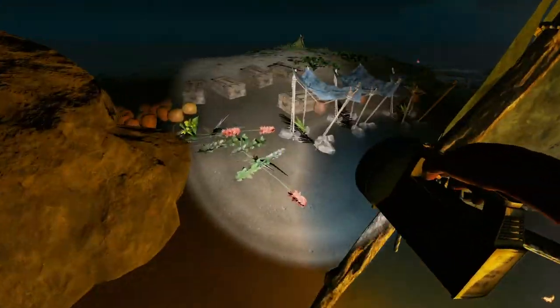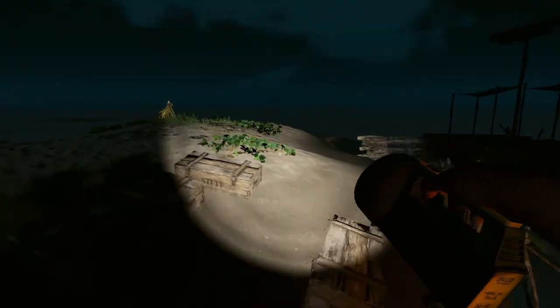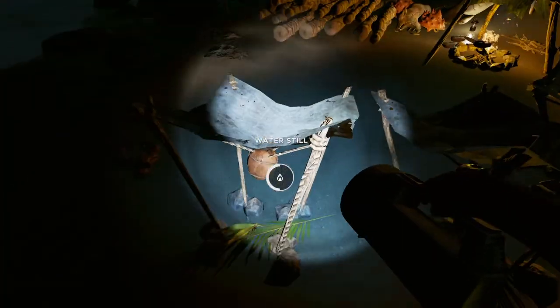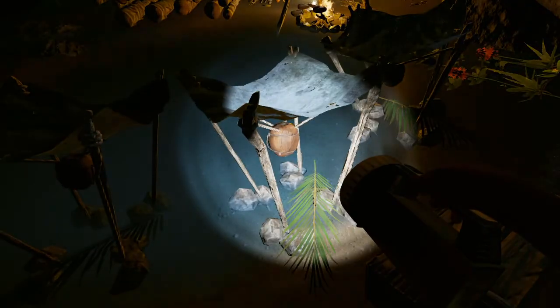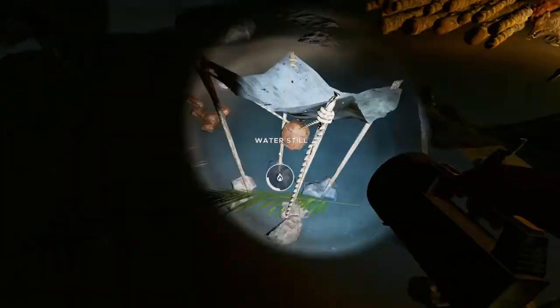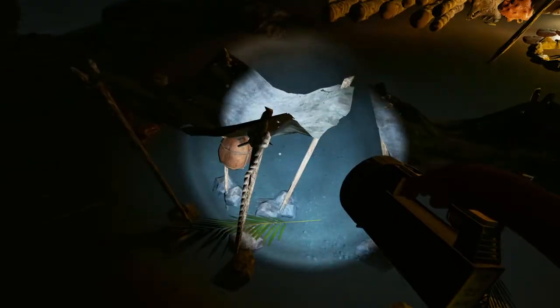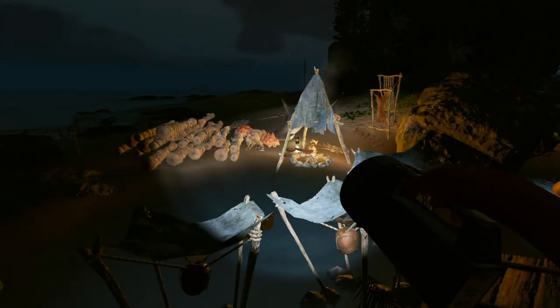I did a little bit of sorting, put some stuff in some crates. I still have so many empty crates over at the other island, but when I built this water still, I didn't realize it at the time, but this is the only way I can interact with it. Unlike these ones where I can stand here and have normal interaction, I have to jump on top of it to interact with it just fine.